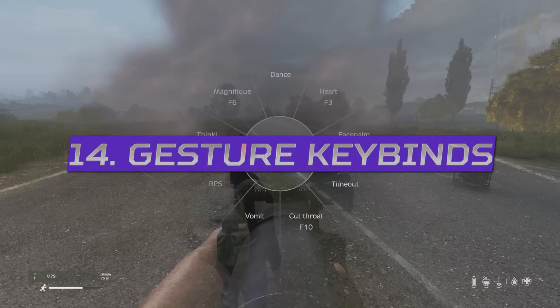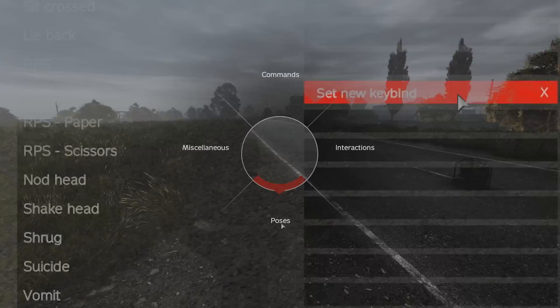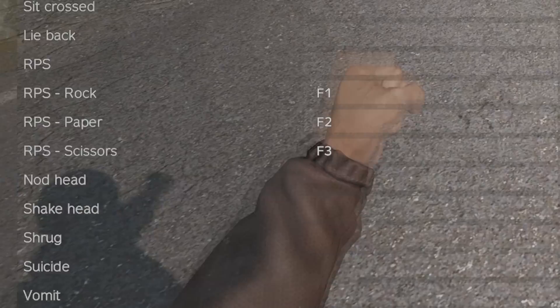You can now assign keybinds to any of the gesture animations, with the keybinds showing on the radial wheel, which is still in the game. Using these keybinds, you can play rock, paper, scissors easier, because you can now assign keys to paper, rock, or scissors.